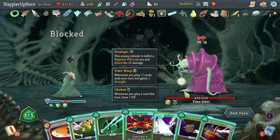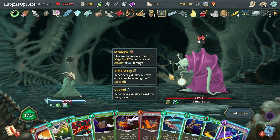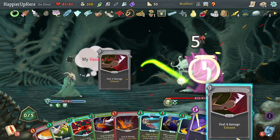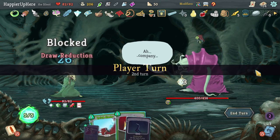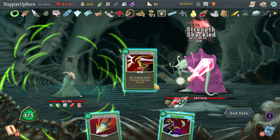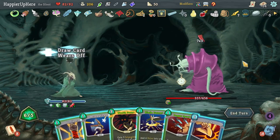Get rid of the Regret, then see what Backflip gives me. Can't do Dagger Throw — won't be able to play Eviscerate or Sneaky Strike, but that's fine. Blur isn't going to help in any way — let's do Cloak and Dagger so at least I play a Shiv. Next turn I can play six cards but draw one less — might be a problem. Piercing Whale is really useful here. Get rid of the Regret; play Piercing Whale and Predator to be fully defended, then I can only play two cards next turn but I do have good potions.